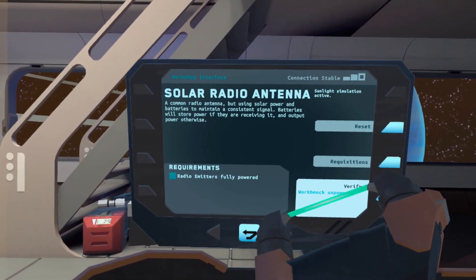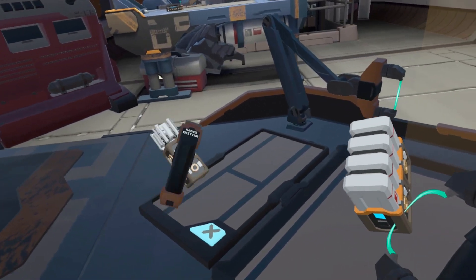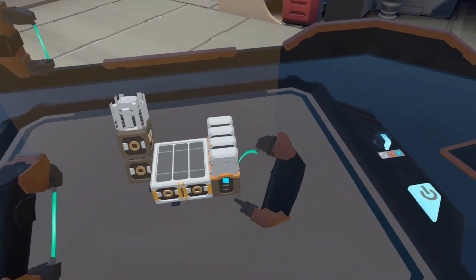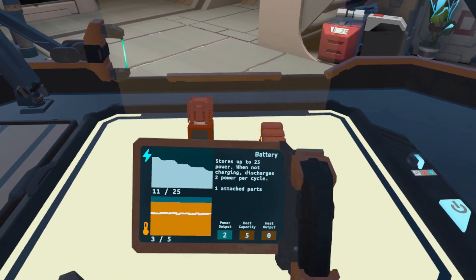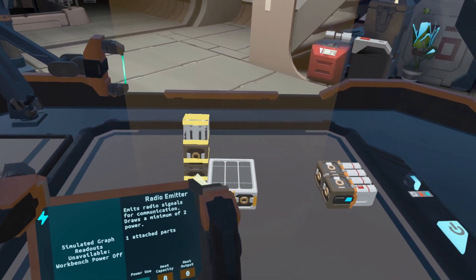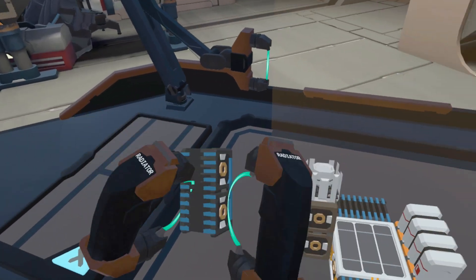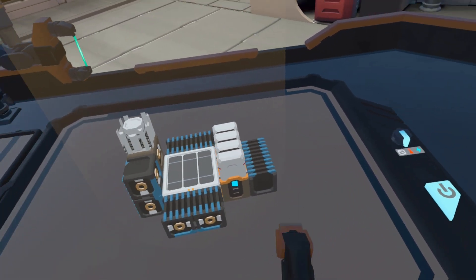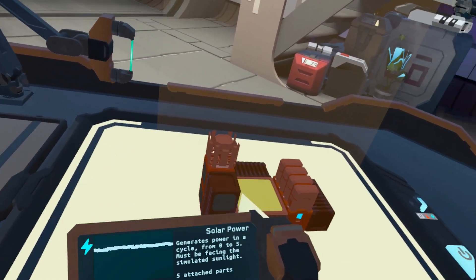Batteries will store power. Otherwise they will output it. Radio emitter fully powered. That needs to hit the sun. And these are batteries. So we'll just make that right there. And then batteries. Let's see what the heck is going on here. Whoa, look at all the power in the battery. Just need some radiators. Draws a minimum of two power. Discharges two power per cycle. That stores up to so much power. Radiator. Any other open spots for a radiator? I'm just going to shove all these guys on there. That seems pretty good. That guy's getting hot over there. He's fine. Everyone is fine.